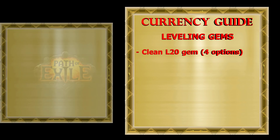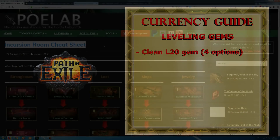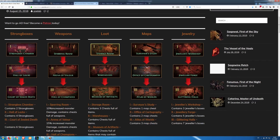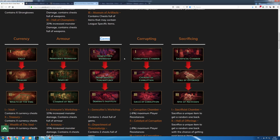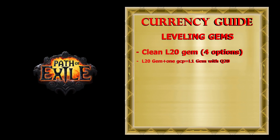First, you can sell them as uncorrupted level 20. Second, you can risk and use Vaal Orbs on those gems. Third, you can risk using the special device inside the Riani Institute Incursion Temple in hopes of getting a level 21 Vaal version of your gem. Finally, you can sell your level 20 gem to the vendor with one Gemcutter's Prism and you will get that same gem back at level 1 with 20 quality. Then you level up that gem again to level 20 and you will have a level 20 gem with 20 quality.